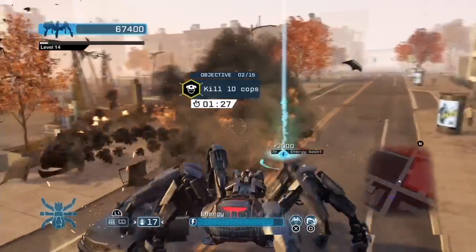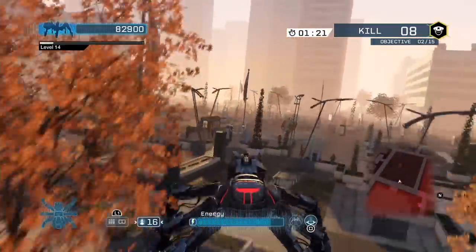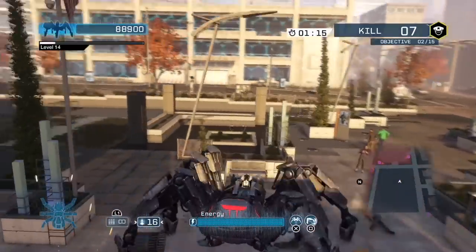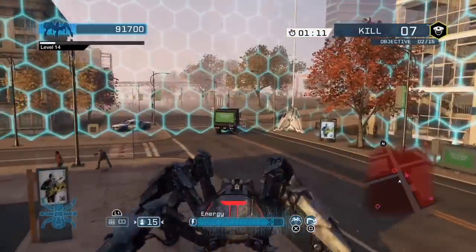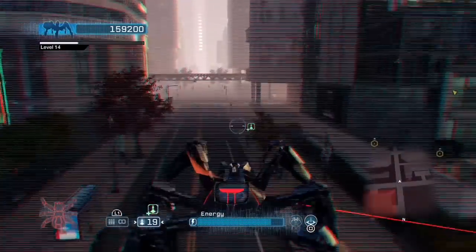Let me go over all the different objectives you can get. The first one is destroy cop cars or vehicles. The next is kill cops — pretty simple, just running around killing cops. You get 1,000 points for every cop you kill, 500 for random people, and various points for different civilian cars and stuff like that.